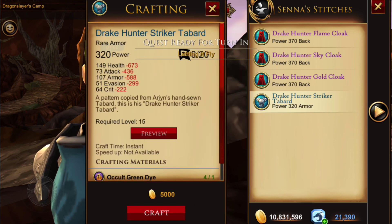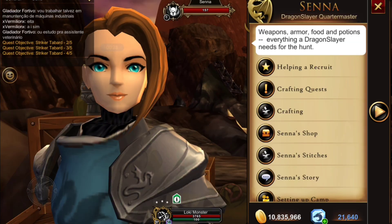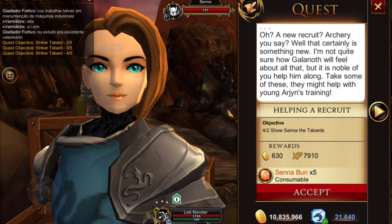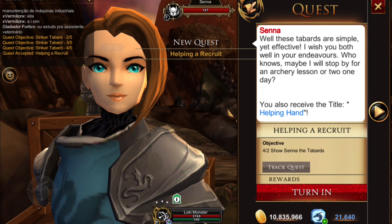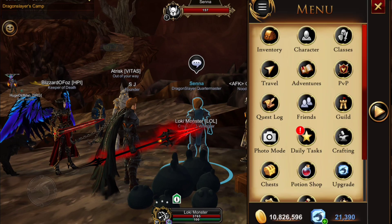It was at this point that I discovered Sienna had a new quest. At the top, she has 'Helping a Recruit.' For this quest you will receive five Sienna buns and five dragon's blood, as well as the title 'A Helping Hand.' It is repeatable, so you can do it at least two or three times if you crafted one for yourself like I did.